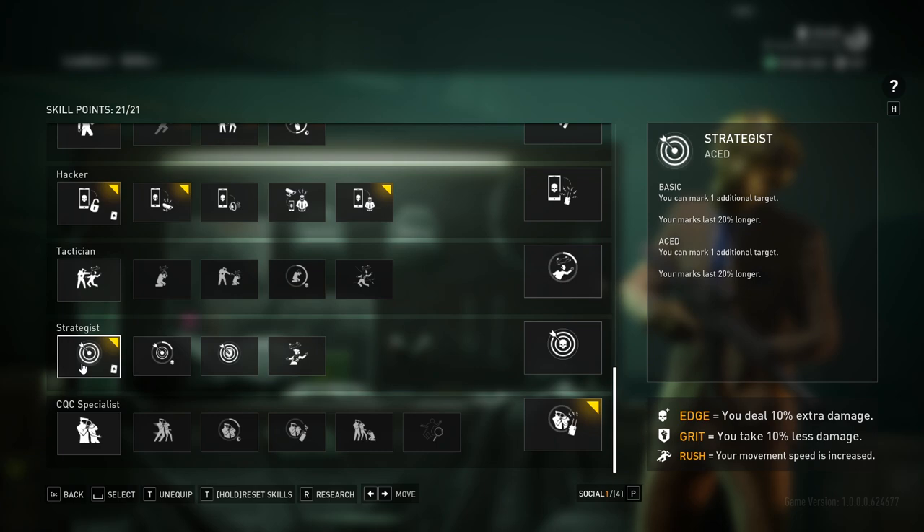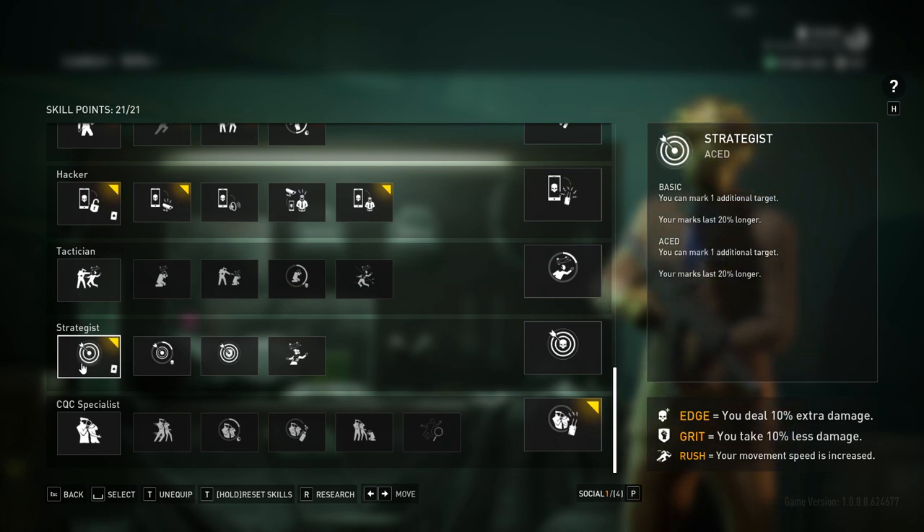The only other things I have are Strategist Basic and Ace. Being able to mark three targets is super useful when playing with other people, explaining things and what you're doing. You can now mark civvies in Payday 3, which is fantastic — you can mark two guards and a civ and say, hey, there's a lot of people in this area, be aware of where they are before you move through. It's great especially for teaching newer players or doing speedrun training. This isn't required though — I could pull these points and put them anywhere else; the new Transporter tree coming soon is something I may do.